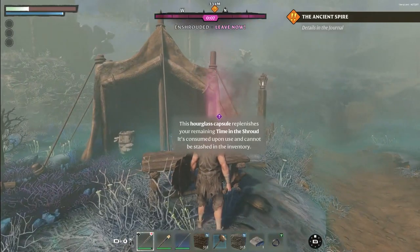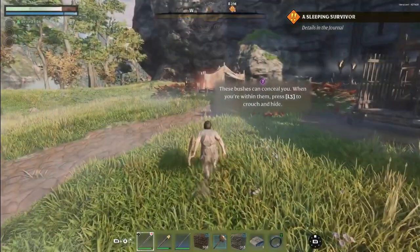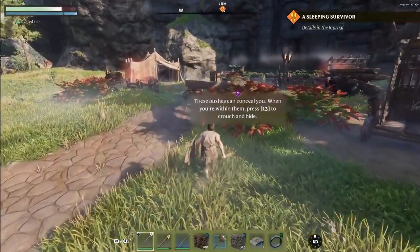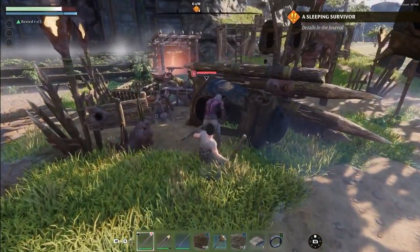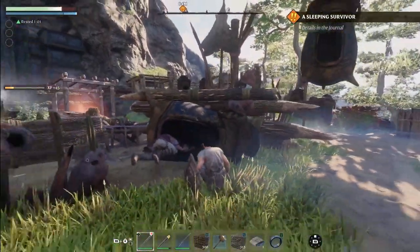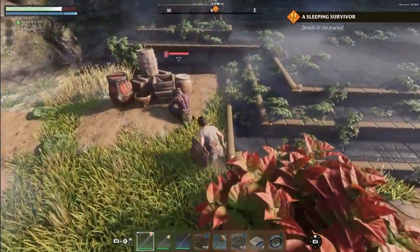Your protection against the fog won't last forever. Find glass capsules to extend your exploration time and discover secrets hidden within the shroud. As we approach our quest location, stealth is your ally — you may take a different approach at first, but remember one of the best ways is to sneak around, avoid detection, and surprise your enemies with an attack from behind for extra damage.